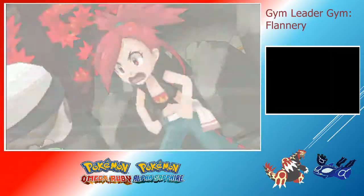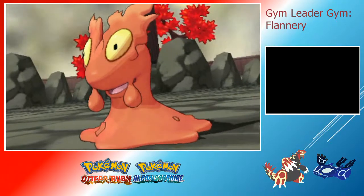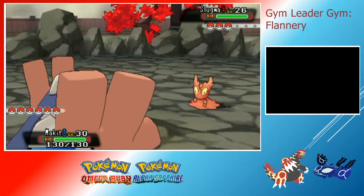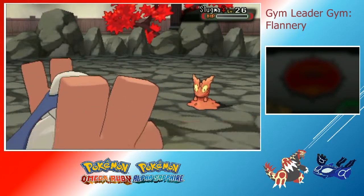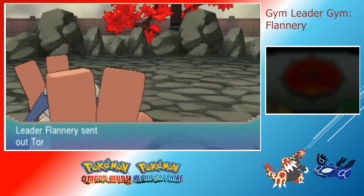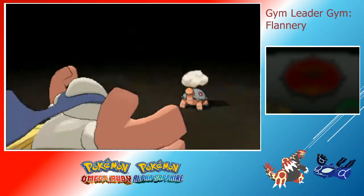My team is admittedly a little overpowered because I had the Experience Share on for a while and didn't realize how ridiculously OP that was going to make me. I turned that off around the time I got to Mauville fighting Watson, but my team was already about five levels ahead of where they should be, so there should be kind of an easy sweep. I'm going to lead with Hariyama — it's the evolved form of Makuhita — and its attack stat is ridiculously high. This one happens to be Adamant. It's the one you get from the trade for Slakoth that I showed in my original Roxanne gym leader video.